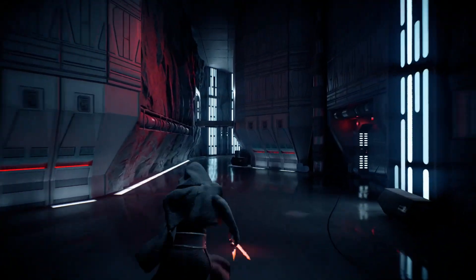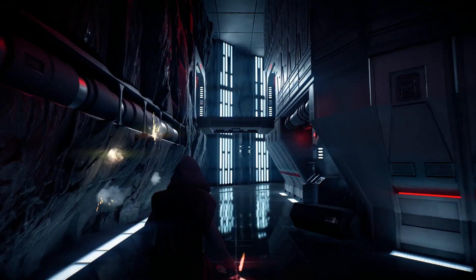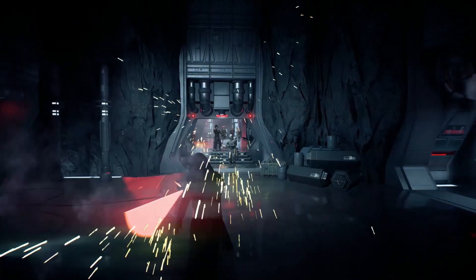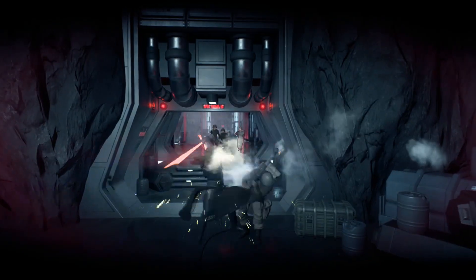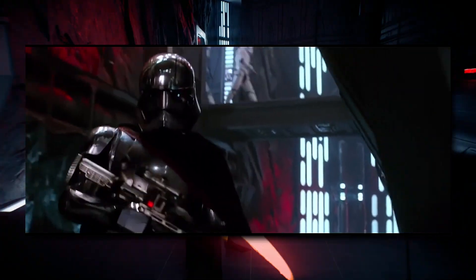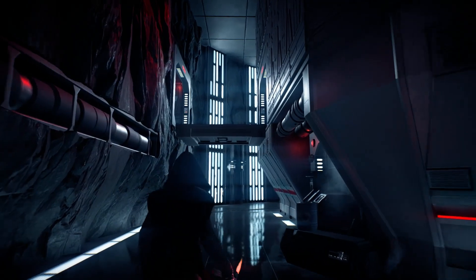One of the first things I noticed here was this area. Now to the untrained eye, this might just look like a regular old corridor, but I have a pretty strong suspicion this area is based directly on the scene where Chewbacca jumps Captain Phasma. Just look how similar they are — that can't be a coincidence, right?